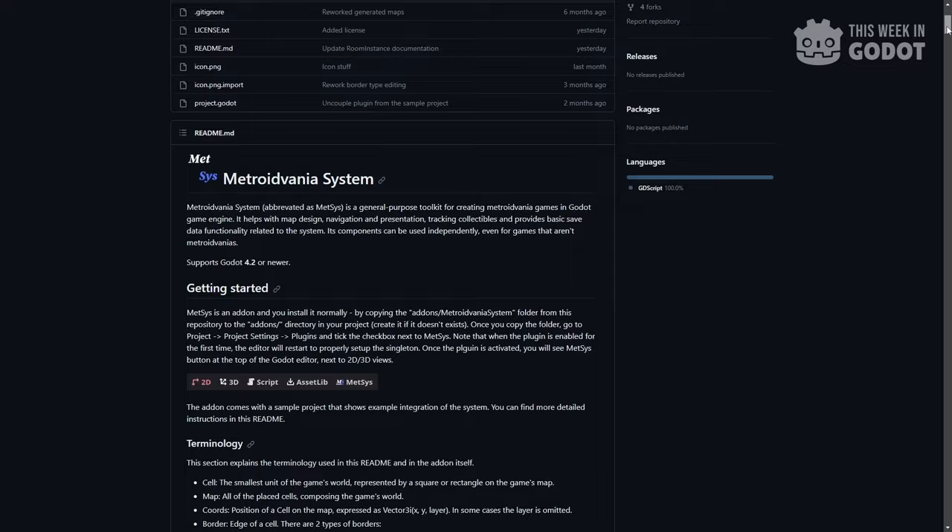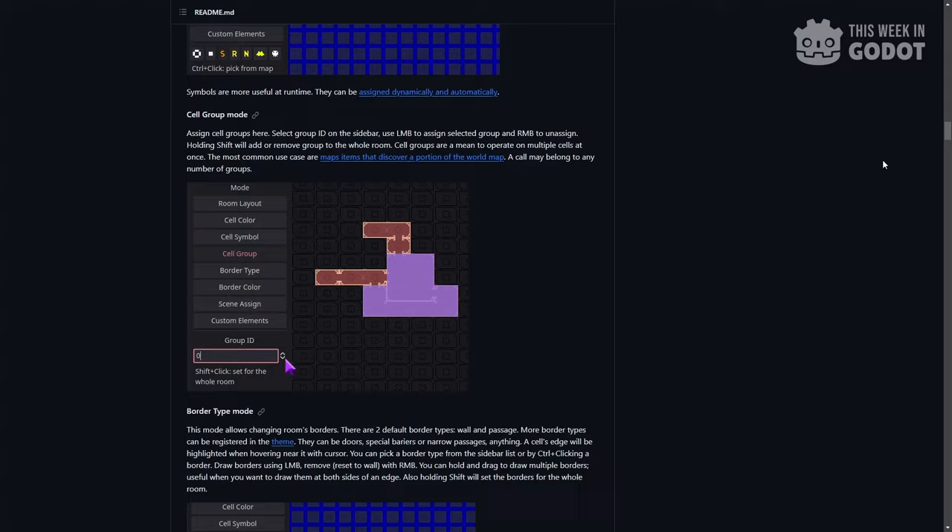You can group cells, add symbols to mark important locations, create parallel worlds, and set border types like doors, barriers, or passages within your rooms. You can check out the full list of features and how-tos on the GitHub page.